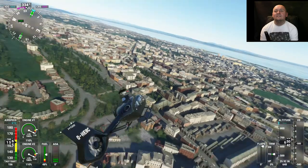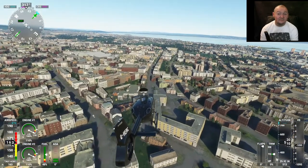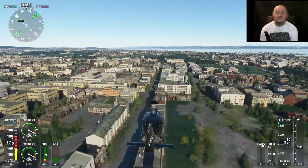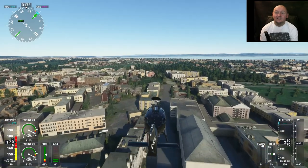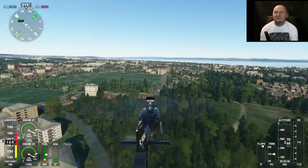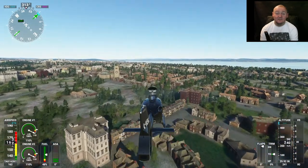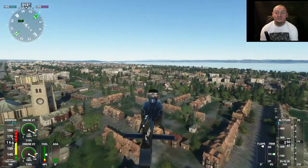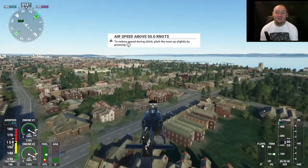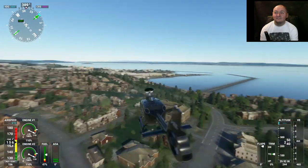Now then, out to the Firth of Forth. Before you start thinking about it — I will not be going under any bridges. For reasons I can't understand, Flight Simulator won't allow you to do it — it tells you that you've had a crash and hit an object. But as there's no object under the bridge, I'm going to go with it didn't work properly. That's something for you guys at Asobo and Microsoft — get on there. I want to be able to fly under the bridges. It's not exciting flying over them; anybody can fly over them. Here we are, emerging into the Firth of Forth — a massive sea inlet.